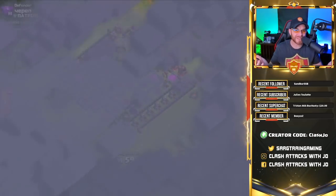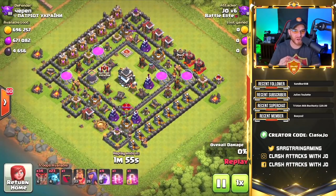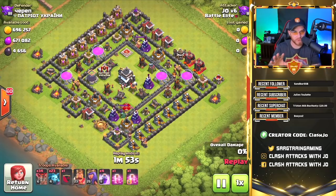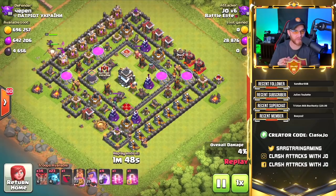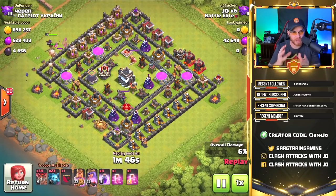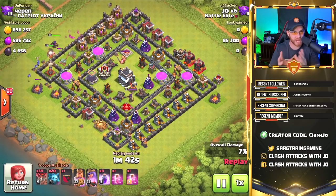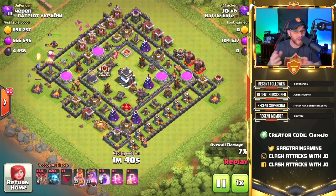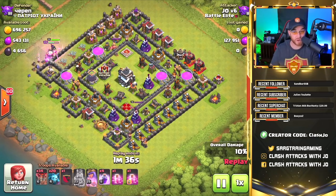Realistically, it's not necessarily that challenging. One of the misconceptions about this army is that you can do this out in global and three-star, and then you think you can go into clan war and three-star — and that's not necessarily how this works, because a lot of bases in clan war are designed to stop this spam-style balloon army. But out in global, take all the loot that you can get, and that's why it's so incredibly popular.